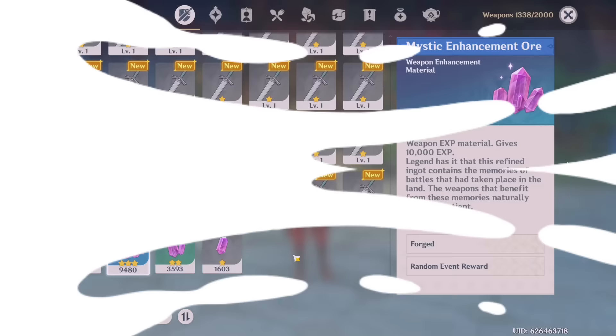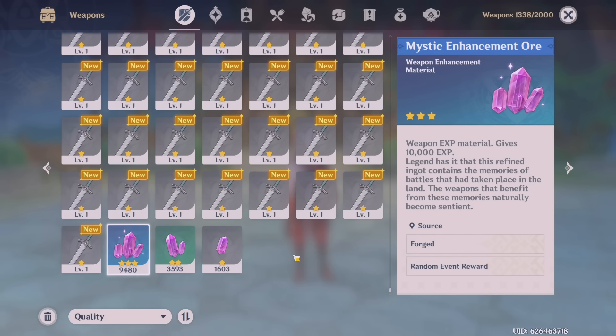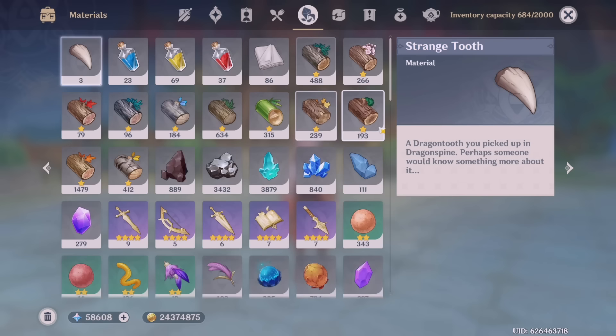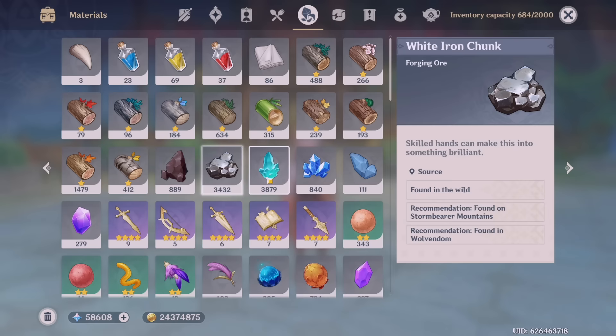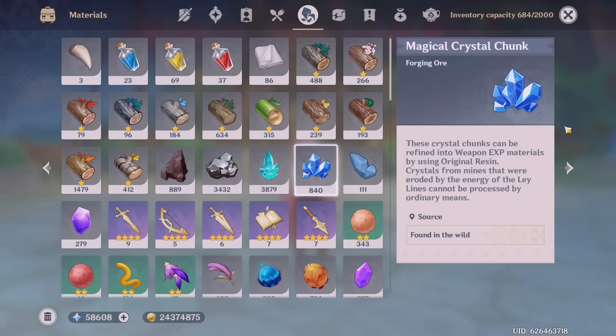Now for mystic enhancement ores — you might use a lot of these at once because raising weapons is very expensive and gets more expensive over time. That's why I always try to save some so I can raise any weapon I want. The first way to maintain a large supply is through mining: farm crystal chunks, check the Genshin interactive map for their locations, then take them to a blacksmith and turn them into mystic enhancement ores. You don't want to farm iron chunks or white iron chunks as they only turn into lower-rarity ores, and you don't need magic crystal chunks since those require resin.